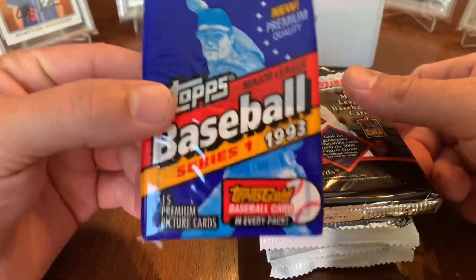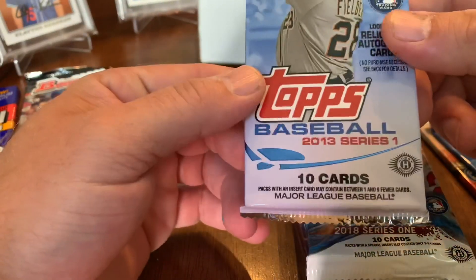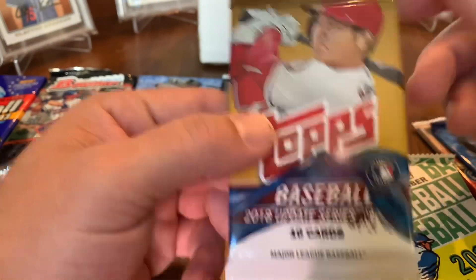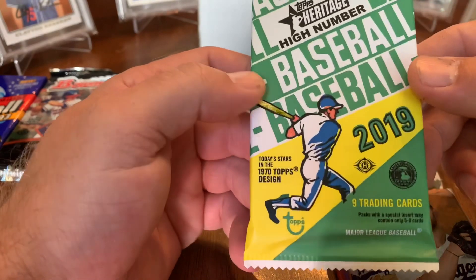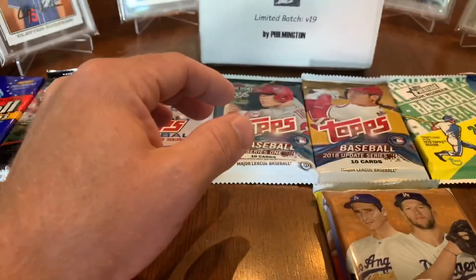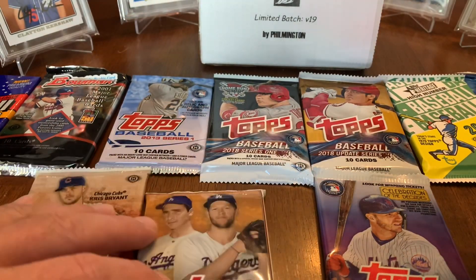We've got '93 Topps Series 1 — Derek Jeter rookie. There's some 2001 Bowman, so that would be Albert Pujols. 2013 Series 1, 2018 Series 1, a retail pack of 2018 Update — retail means you can get that at the store. There is a high number Heritage 2019, 2017 Top Chrome, 2015 Update, 2019 Update, 2020 Series 1 Topps, and a hobby pack of 2020 Series 2 Topps.